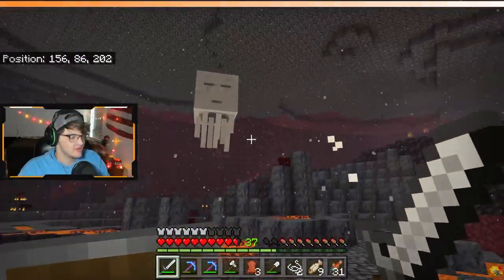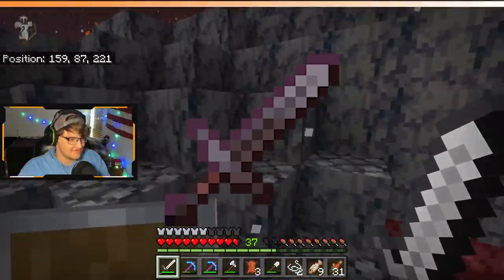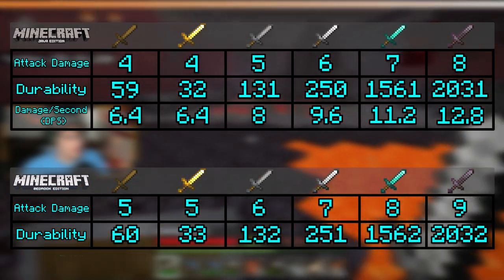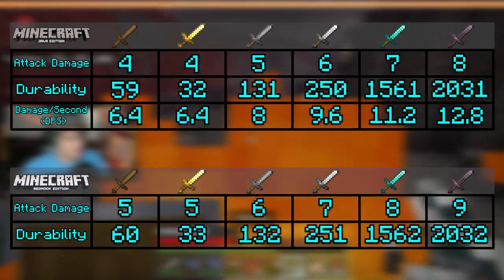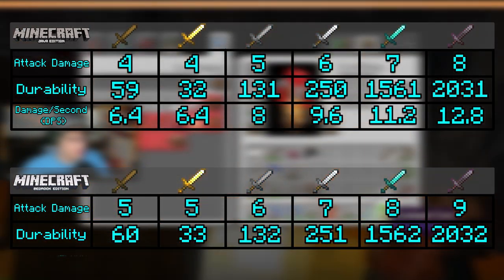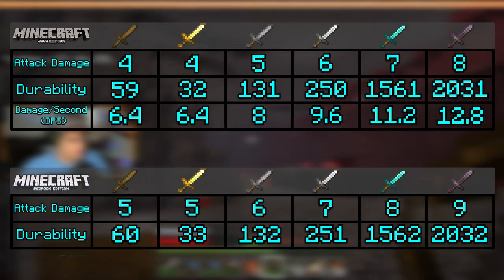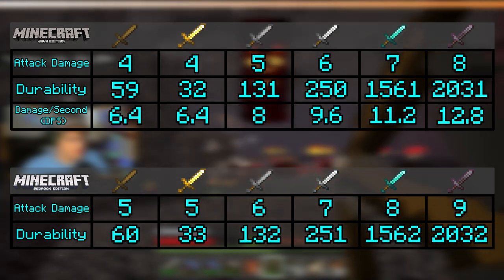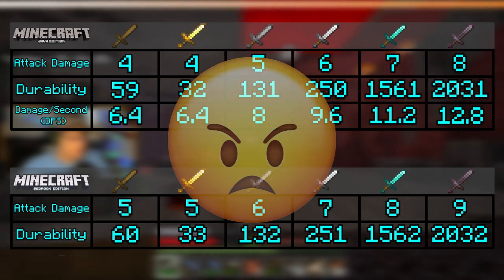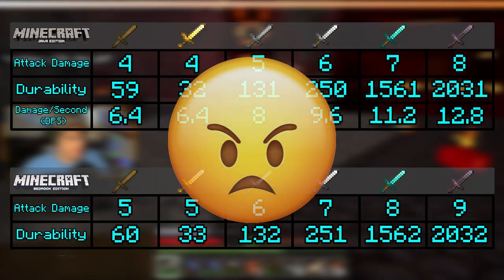Let's begin with swords, these little rascals. The netherite sword — it's the best. Or is it? Also included in this little gang of misfits, you have wood, gold, stone, iron, diamond, and the mentioned netherite. But the ideal enchantment to boost these damage numbers is sharpness, preferably of the fifth variety. Many astute viewers would have probably realized now that there are two different charts, because Microsoft doesn't know how to combine games. It's so irritating because Bedrock and Java just happen to be so freaking different.